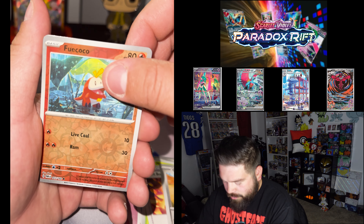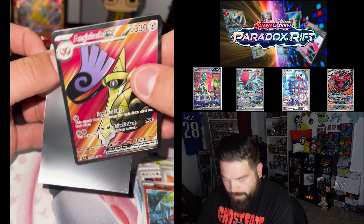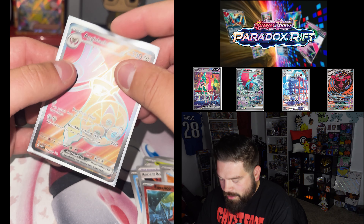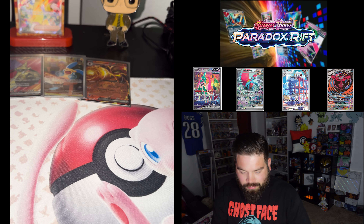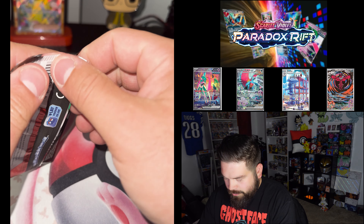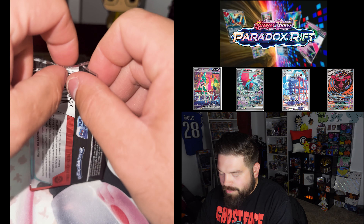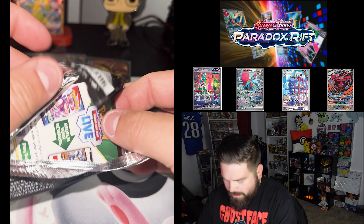Croc Lore, Foycoco. Hey, we got an Age of Slash full art there. There we go. Got some hits out of the box, I'll take it. I think my wife did a good job choosing between the two. Now if only there would be an Iron Valiant and a Roaring Moon — yeah, that'd be really nice. But you can't complain.